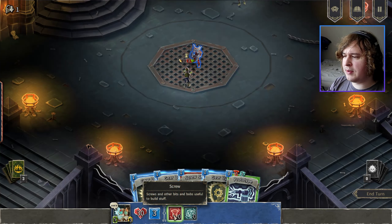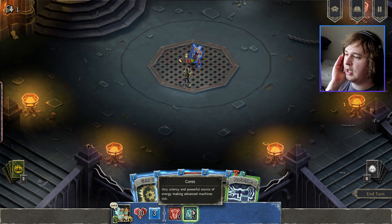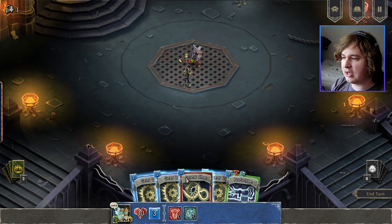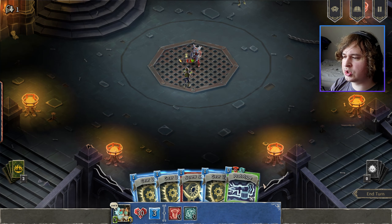Screws — screws and other bits and bobs useful to build stuff. It feels like there should be a comma or two in there. Cores — very science-y and powerful source of energy, making advanced machines tick. Deal one damage, gain one screw.